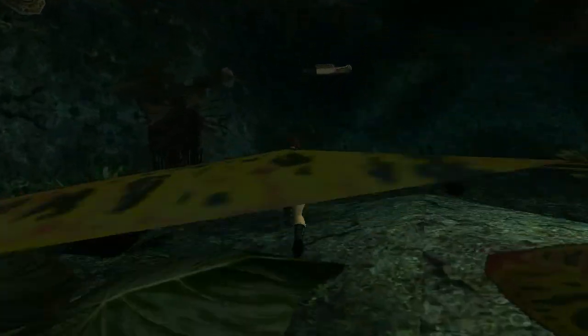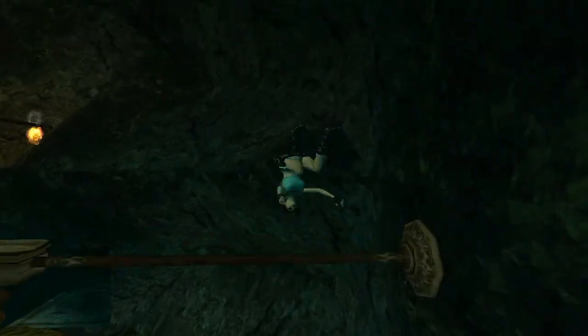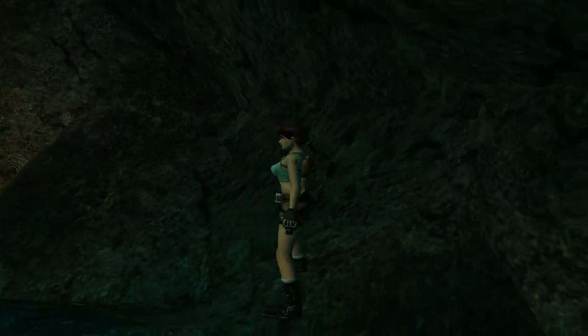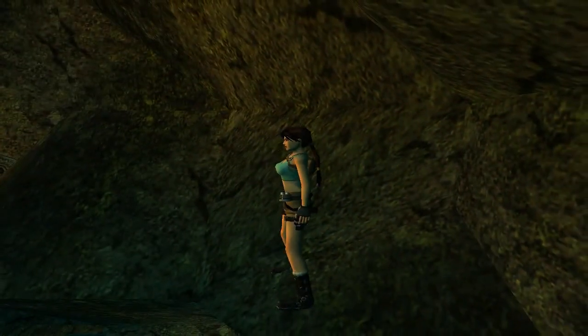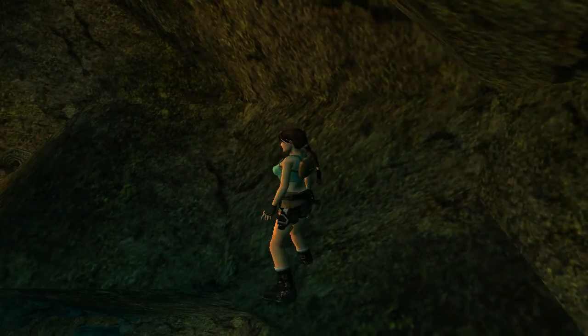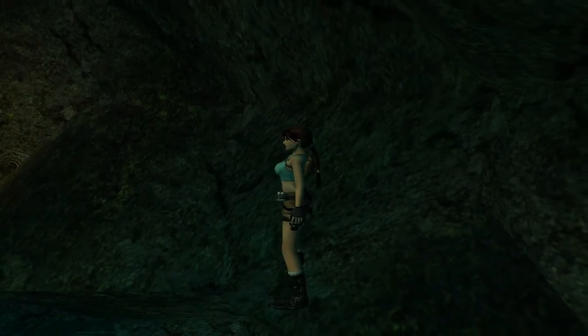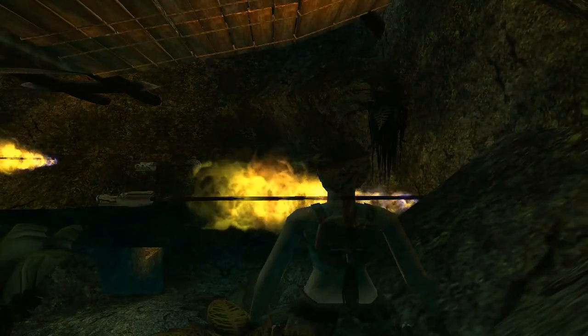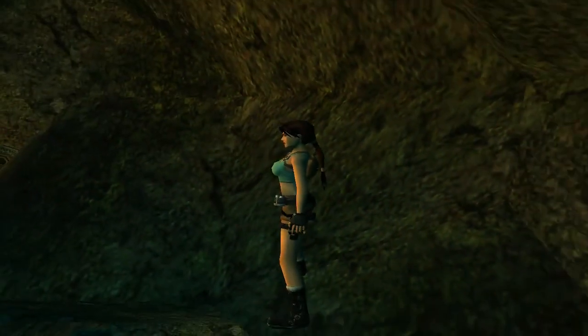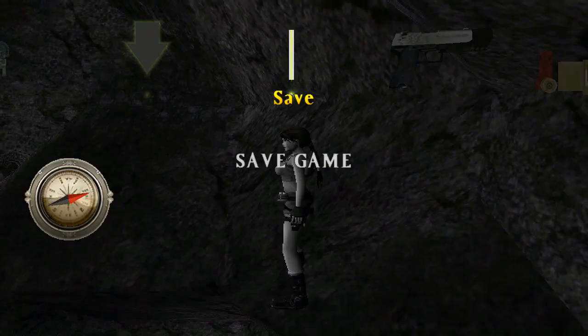You've got a slope here — you don't want to be too high on the slope otherwise Lara will bang her head and not grab the poles. You just want to jump to this ledge — I say gap, it's a ledge. Come up; you don't have to be all the way forward but pretty forward. Feel free to keep saving if you're messing up.